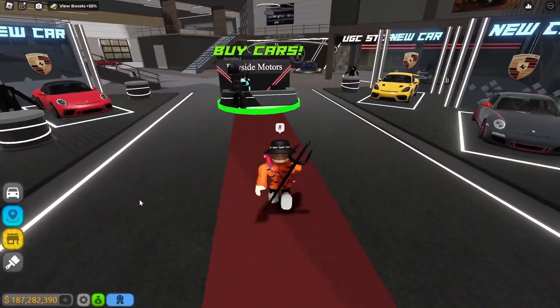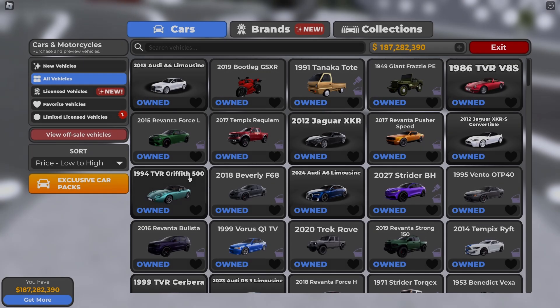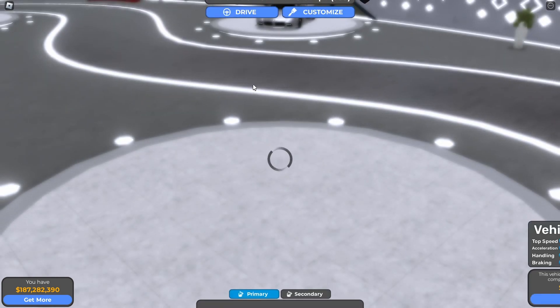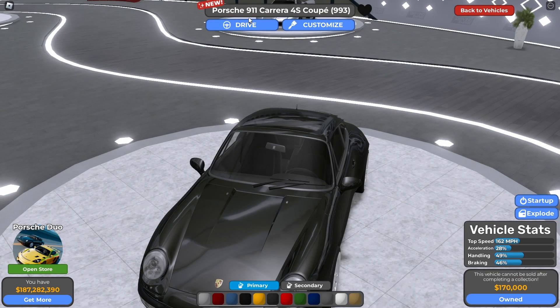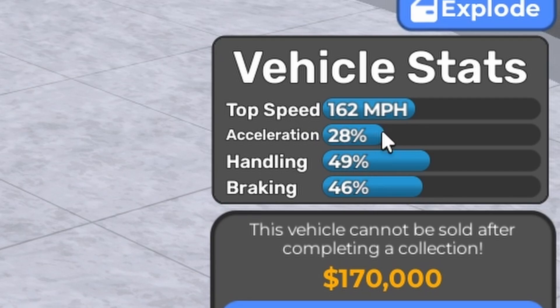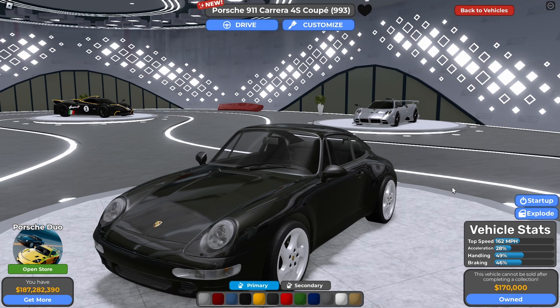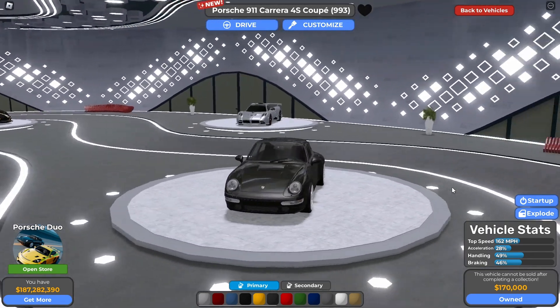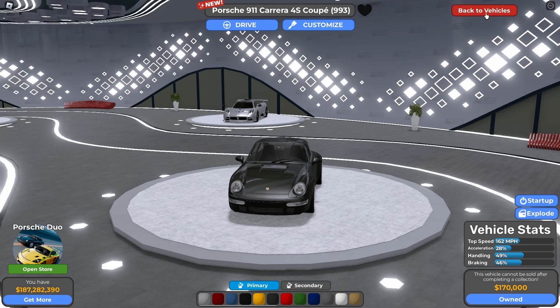Let's go to the dealership right now to check out the vehicle stats. So I'm at the dealership, going to the new vehicles and the car pack. This is the Porsche 911 Carrera 4S Coupe 993. Based on the vehicle stats fully stock: 162 miles per hour top speed, 28% acceleration, 49% handling, and 46% braking. The handling and braking are pretty good, but the acceleration is really bad — 28% is pretty slow. Obviously this is the classic car.